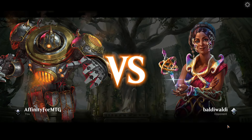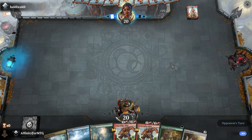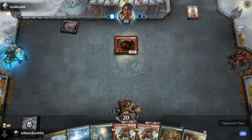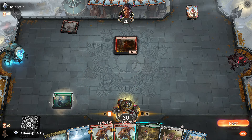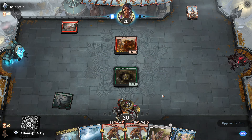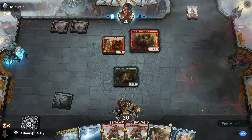Yeah, Balluna is just crazy value. There's no way. Game 2 — we didn't get Edgewall Innkeeper last game. It's not like we're just absolutely swinging out. Okay, Goblins — this is potentially the Gruul, like Gruul Aggro. Not the Gruul Zoo deck — that might be just Goblins.